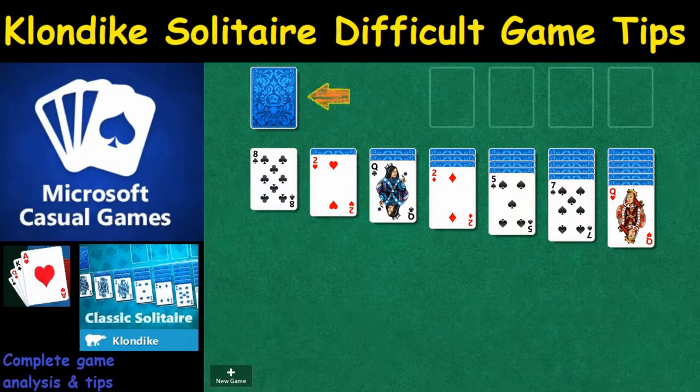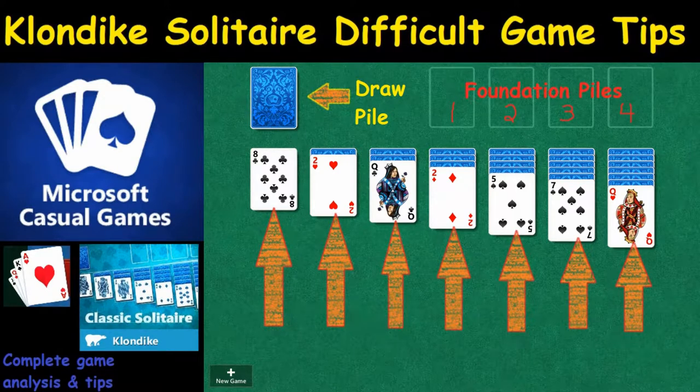Just to go through the basics: this right here is referred to as a draw pile. There are 24 cards in there, or 8 stacks of 3, as you will see going forward. These right here start with aces and are referred to as foundation piles — there are 4 of those. And these are going to be referred to as columns.